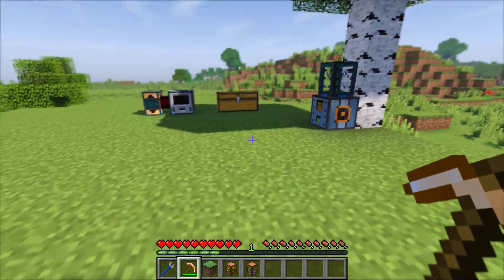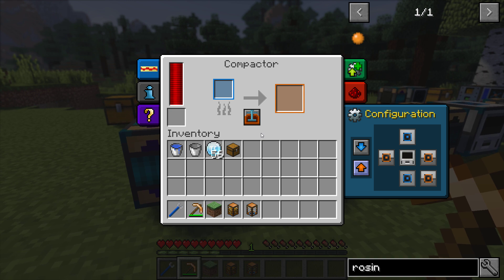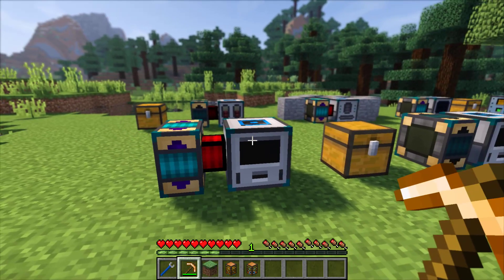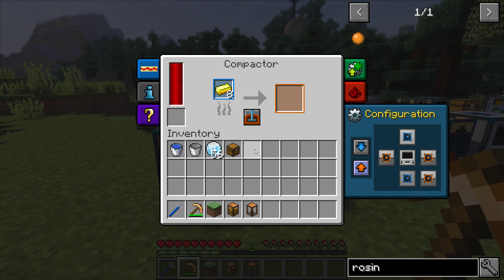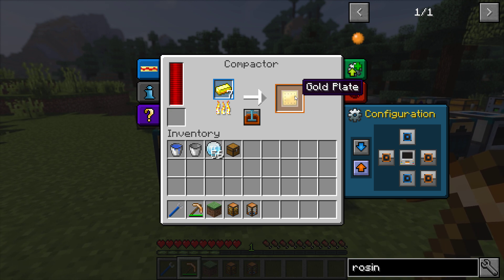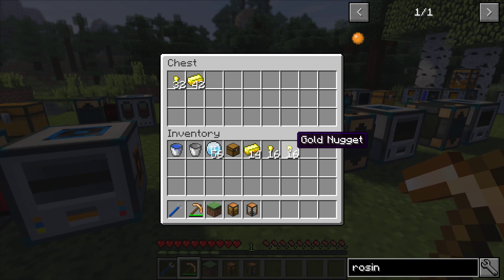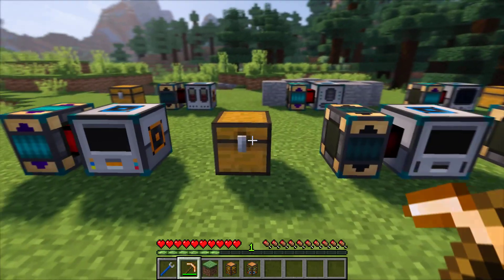The last of the new machines I'm going to mention is the Compactor. The Compactor has multiple functions, one of which is to press ingots into plates. If you ever wanted gold plate, you can now do this with the Compactor.